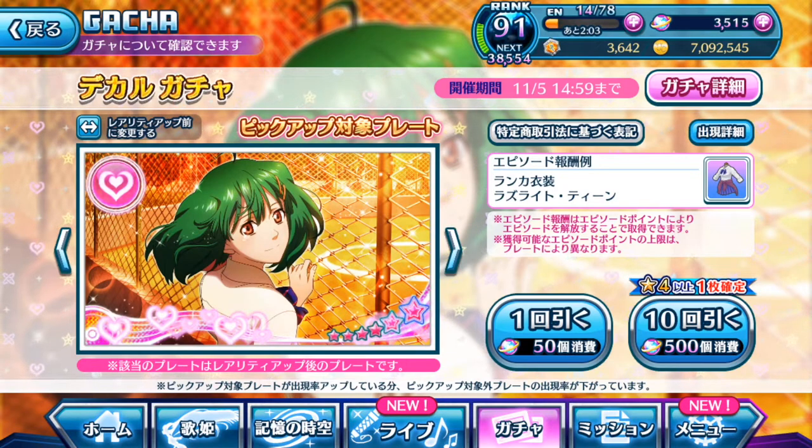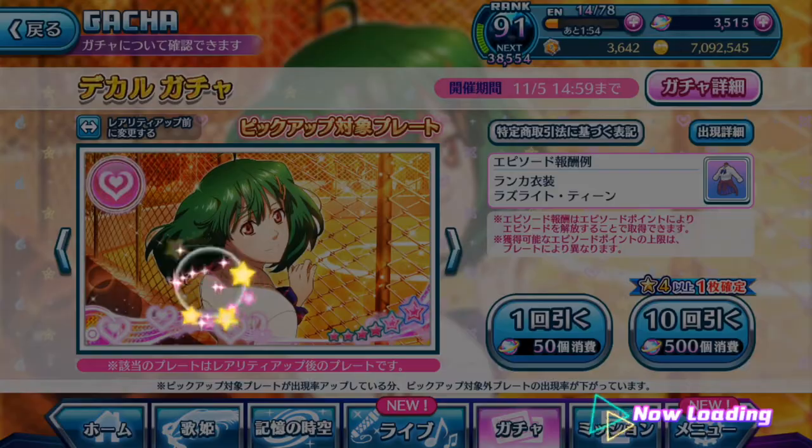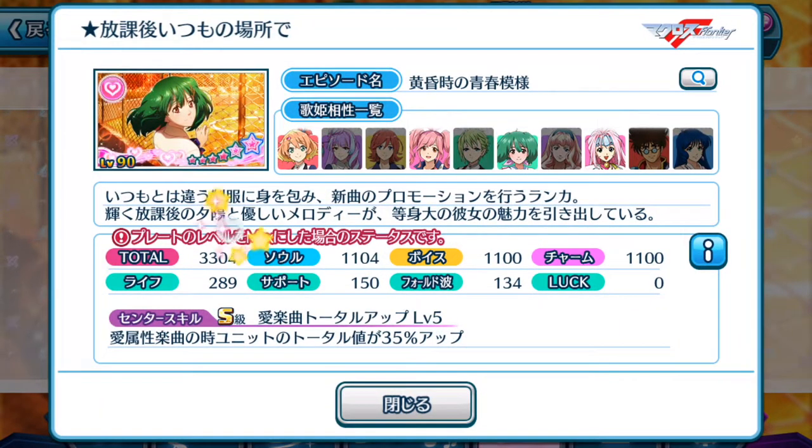Let's take a look at Ranka's brand new episode plate to see whether it's worth tossing your singing stones onto this gacha banner. It has 3304 total score with well-balanced stats all around. The center skill — for love element plates, when you play a love element song, the unit's total is increased by 35% up. That's a pretty awesome center skill right there.